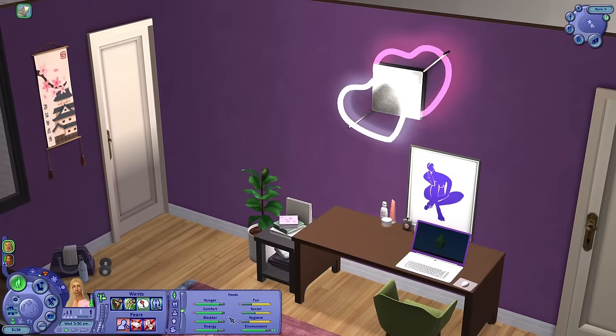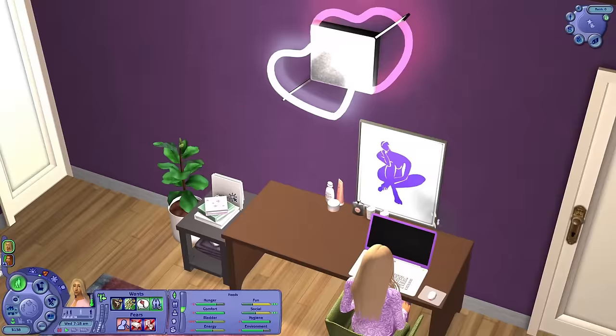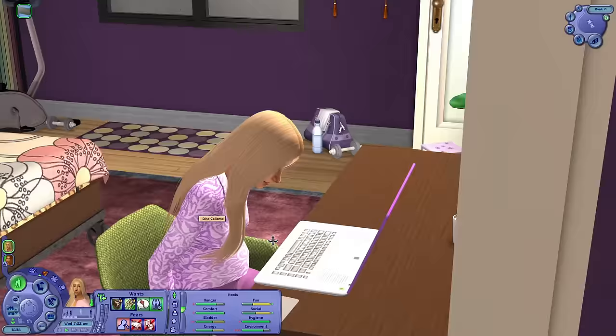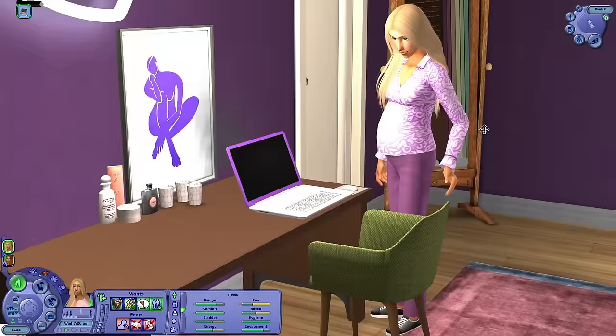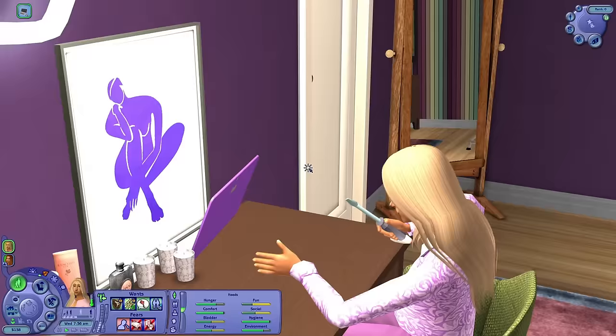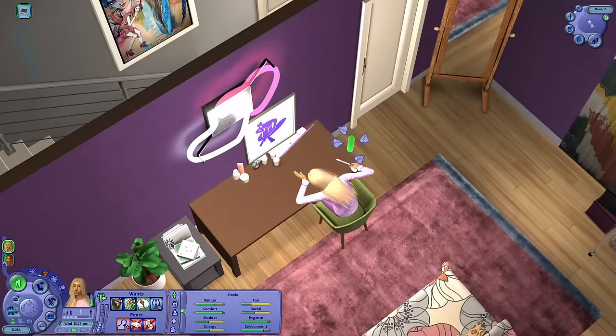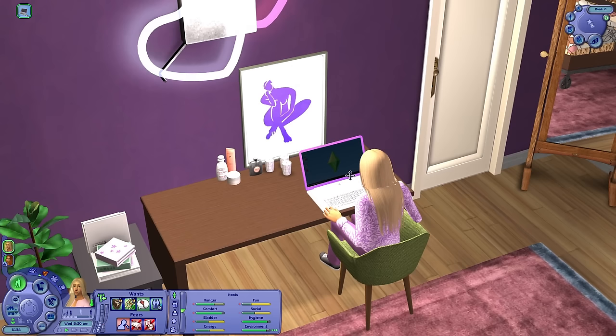She immediately goes to the computer — you need to take a shower or a bubble bath to relax. She needs social and fun. Oh, look who's online — Mortimer. She can't afford to break the computer. Should she try to repair it? That's her sister's computer by the way. Let's try to repair it — please fix it. Screwdriver to the screen — she fixed it! Now Mortimer is not online. The universe told her: don't chat with that man.